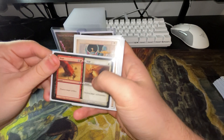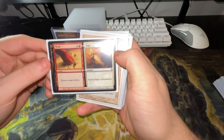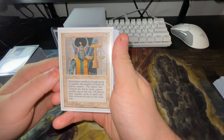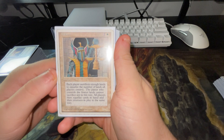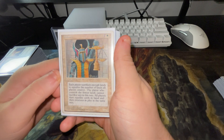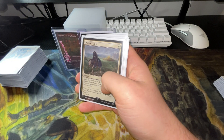We have Wear and Tear — destroy target artifact and destroy target enchantment, pretty cheap. We have Balance — each player sacrifices enough lands to equalize the number of lands all players control, then equalize cards in hand and creatures in play. It's a funny card — everyone gets pissed at me when I haul out Balance.